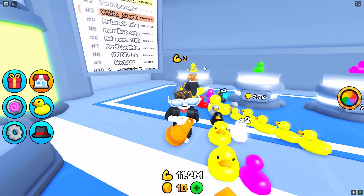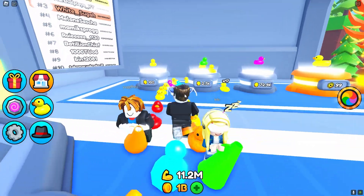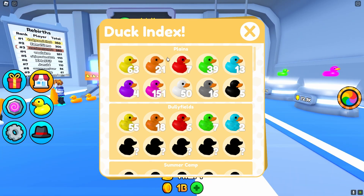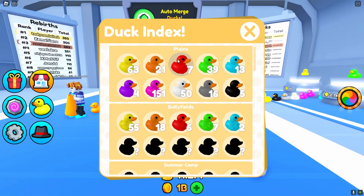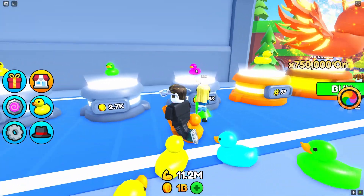You can then buy a duck. Once you have three of a kind, as you can see, you can merge the ducks. I have three of a kind so I'm going to merge them into an orange duck, which is going to give me more power. Once you have three orange ducks you go into red, three red into green, and so on.